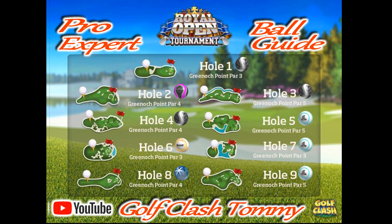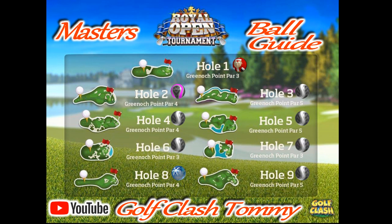Last but not least, we're going through Masters, which is a little bit easier as you can see on the screen. Starting with hole number one, we're going to go with a Santa Ball. A Santa Ball means we'll have wind resistance five combined with sidespin — that's the combined way to play this hole. I'll most likely go with a Rocket or a Quarterback, having wind resistance five combined with sidespin to just land it on the green and take that birdie.